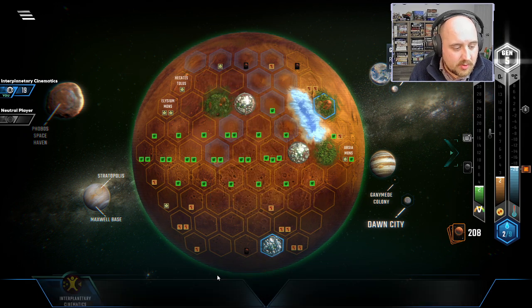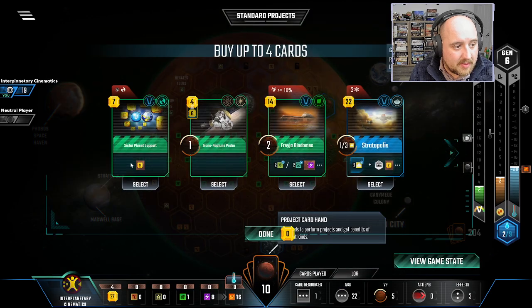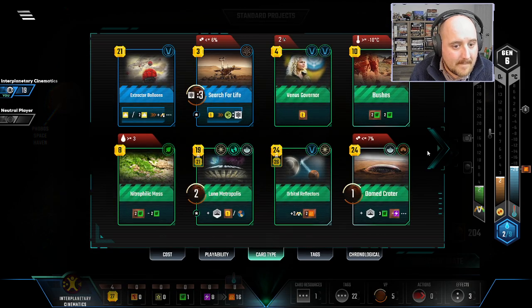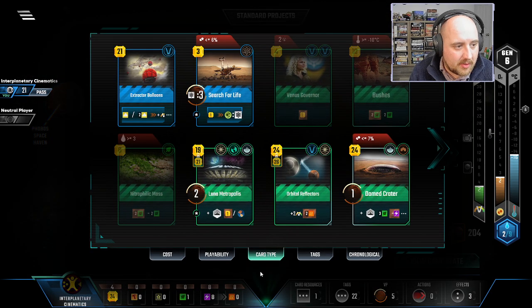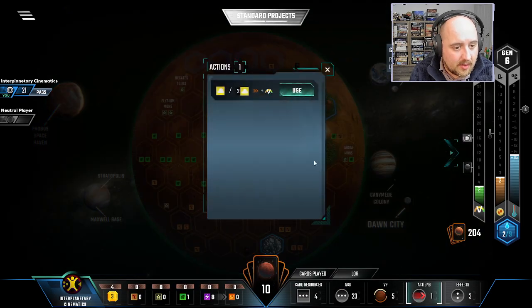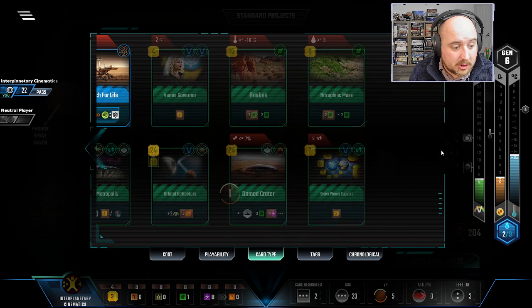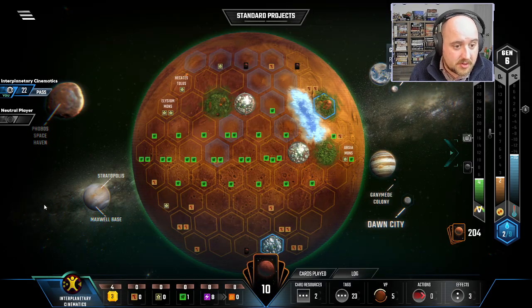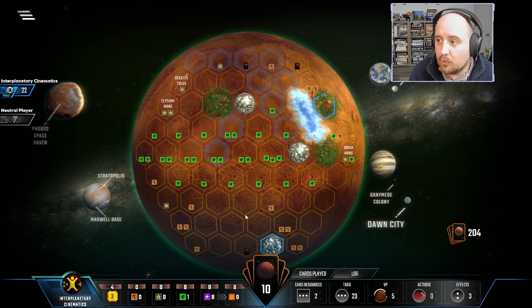Let's start getting help on Venus — we do have Venus Infrastructure that we could play. This would be a good time to do it because we have Sister Planet available. It's expensive at 21, but let's tab over here and stay away from Nitrolific Moss because we know we need a lot of Venus help. We'll play this and get it bumping. After I get Sister Planet Support next turn, I can also get Venus Governor — that'll be pretty cheap. I can probably get Towing a Comet first, and that'll get us the last plant we need to do the Nitrolific.